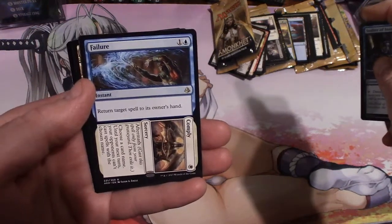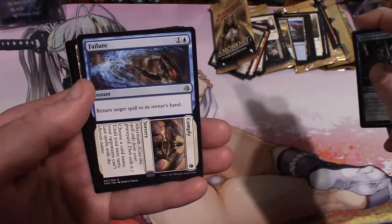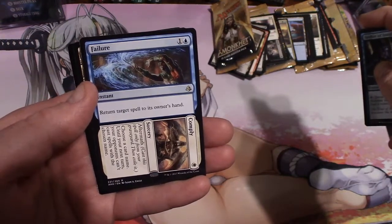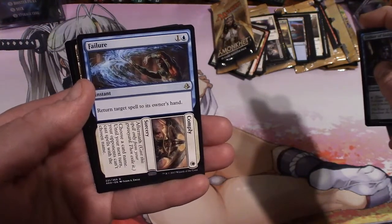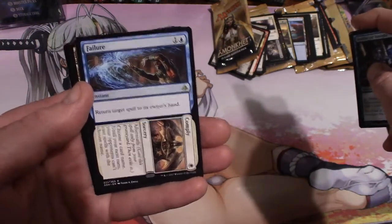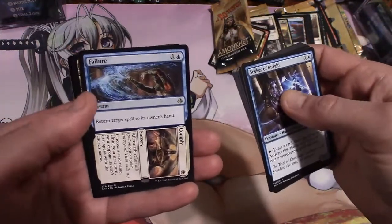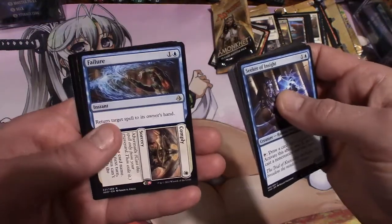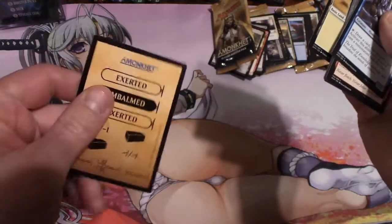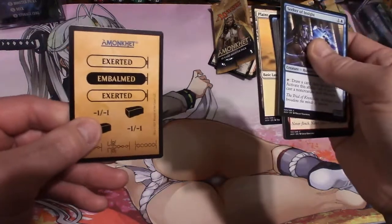Failure is: return target spell to its owner's hand. And Comply has Aftermath — play it from your graveyard, then exile it. Choose a card's name. Until your next turn, your opponents can't cast spells with the chosen name. Failure costs one and an island, Comply costs a Plains. And we have a Plains, and this little card with minus-one counter with Exert and Embalm.